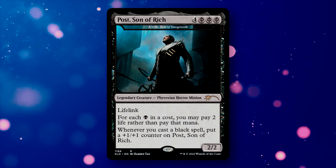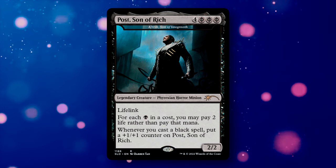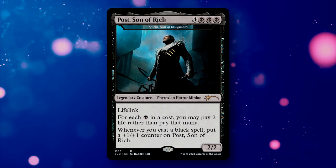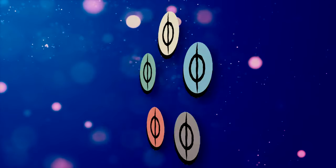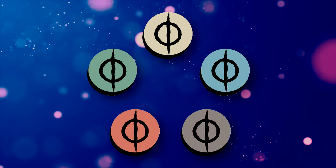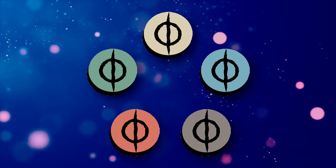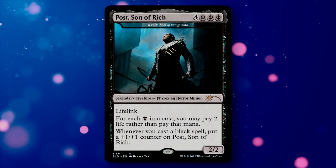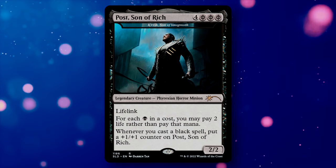Let's start by taking a look at our Commander. Kirik costs 4 generic and 3 Phyrexian Black mana, and is a 2/2 Phyrexian Horror with Lifelink. He has two abilities: for each black pip in a mana cost, you can pay 2 life rather than that mana; and whenever you cast a black spell, you put a +1/+1 counter on Kirik. He utilizes Phyrexian Mana — a special mana type giving you the alternate cost of paying 2 life. In theory, Kirik could cost only 4 generic mana if you pay 6 life.